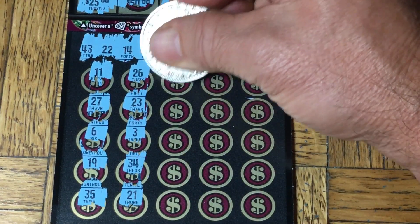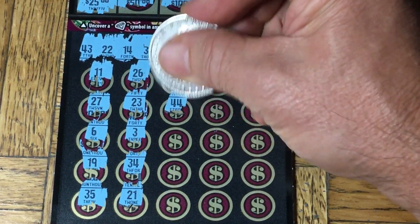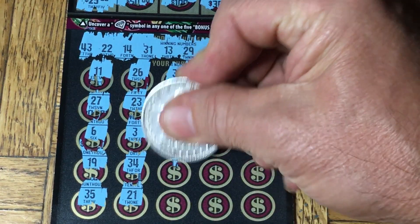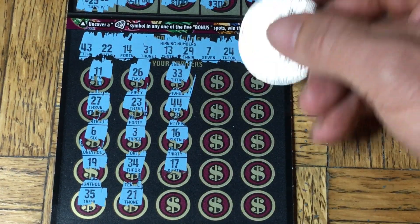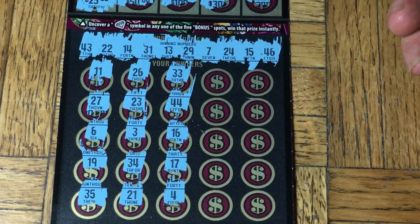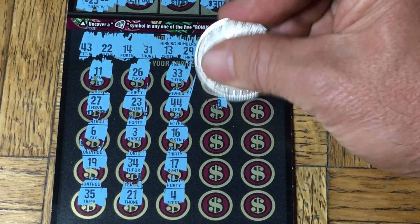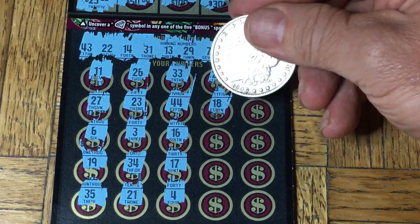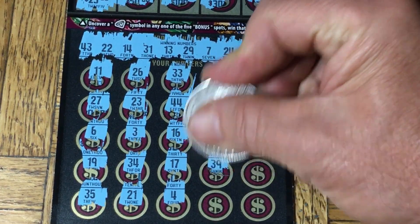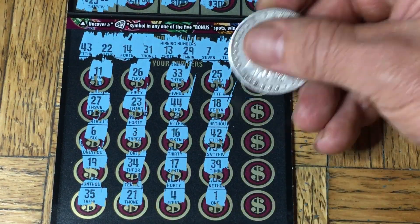We have a few more columns on this $30 Bonus Play Millions ticket. 33 — did not have a 33. 44. Next one is a 16, no 16. Then we have a 17 — see, again, 7 and 17, just in case the way you're scratching it will get you real excited. And a 4. Second to last column: 25, then an 18, and a 42. Then we have a 39, no 39. And a big number, one of which we do not have.